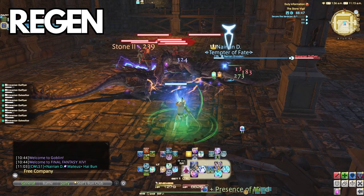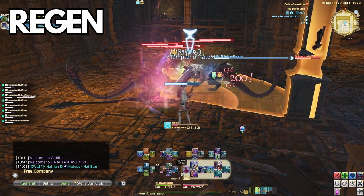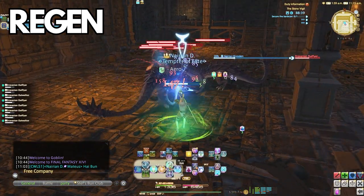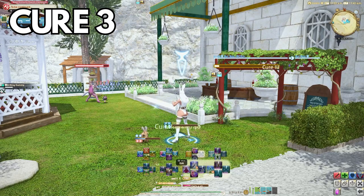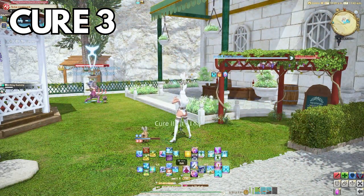Cure 2 and Cure 3 are basically meaningless once you get Regen. Cure 2 can be used for oh-shit situations, but do not start spamming it unless you have a Regen on the tank first. Cure 3 is super niche for stack markers — it only has a radius of 10 yalms, so only use it when you're grouped up.